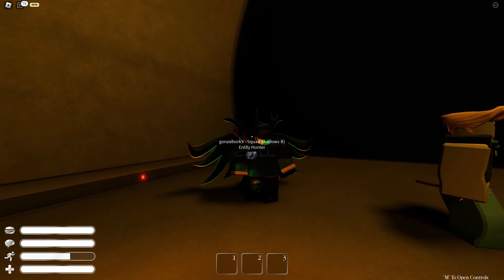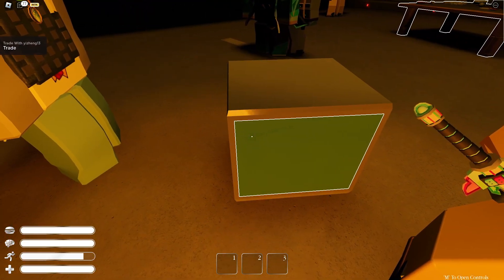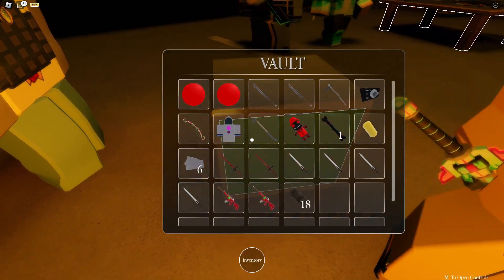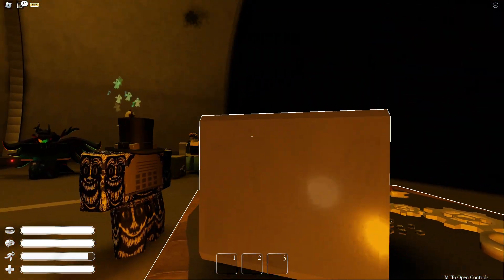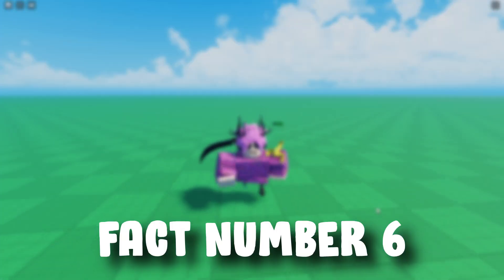Fact number five: behind any vault in the game, it says "Bobcat was here" as an easter egg. If I go behind this vault, it will say "Bobcat was here," and if I go behind one of these cosmetic vaults right here, it also says "Bobcat was here." So that means any vault has this easter egg.